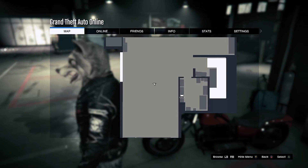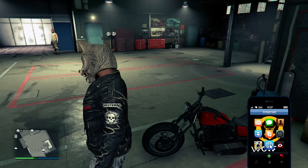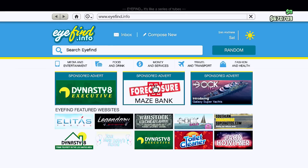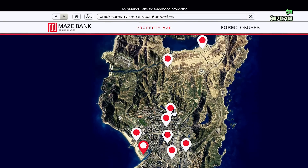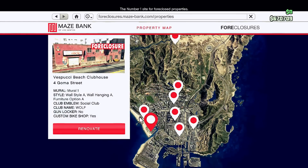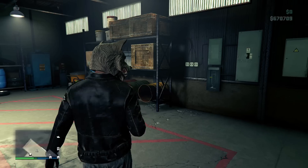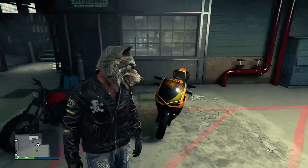My location — I'm at the beach. Let me show you. This is how you get to buy your clubhouse. You can see there are many different locations, but I'm at the Vespucci Beach clubhouse. It's pretty cool, guys.